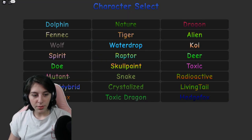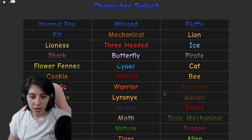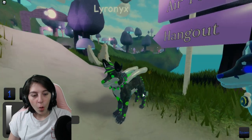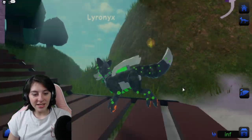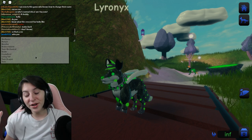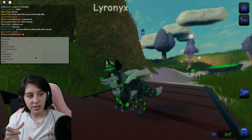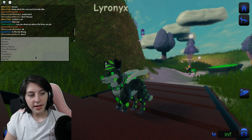So we got one, two, three, four, five, six, seven, eight, nine, ten. Yes! Alright, the ones that come with the game pass are: skull paint, mutant, werefox, broken hybrid, toxic mechanical, snake, crystallized, living tail, toxic dragon, and toxic. So there are ones that don't come with it.